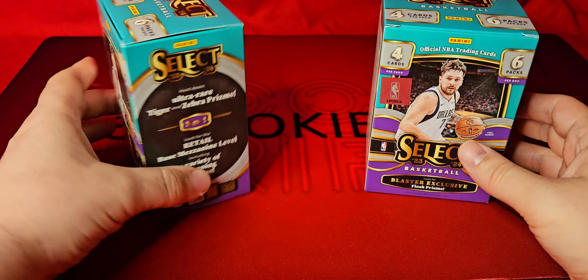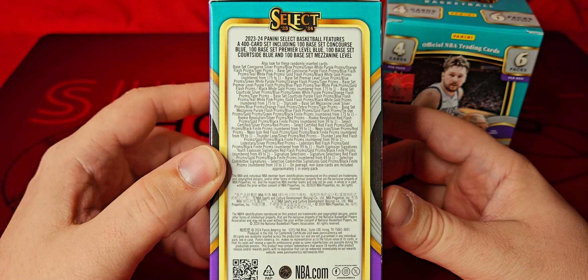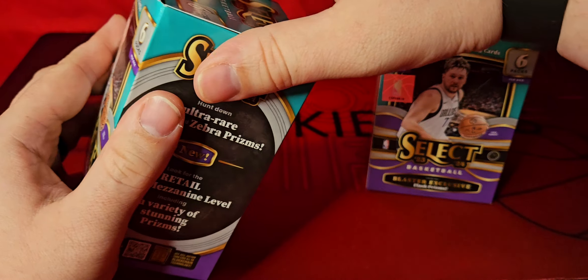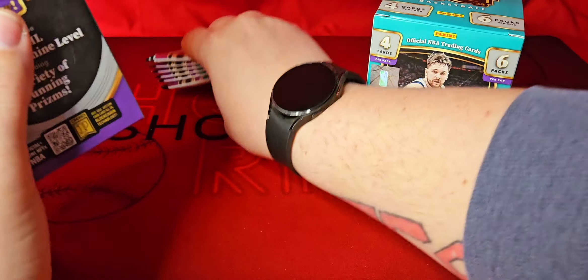We've seen this so many times already, it's been out quite a while now. But here's everything you can hit — so much stuff, give it a pause and look it over. You can hit one-of-ones out of here. When this first came out, I did see a one-of-one pulled out of a blaster, which is pretty cool. I can only imagine hitting a one-of-one from a blaster.